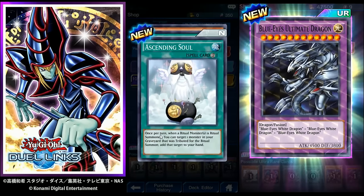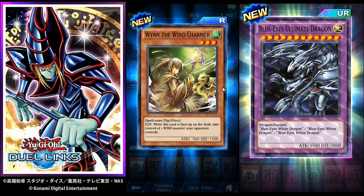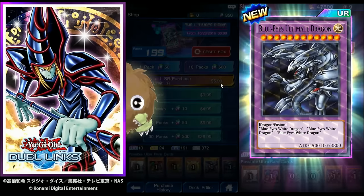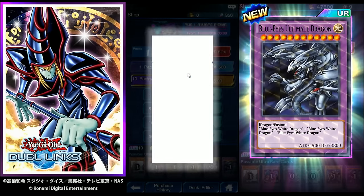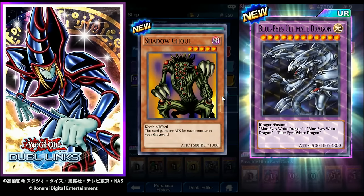Ascending Soul: once per turn, when a ritual monster is ritual summoned, you can target one monster in your graveyard that was tributed for that ritual and add it to your hand. Restructor Revolution. Storming Win: once per turn, tribute one Wind monster except this one to special summon one Wind monster from your hand; the special summoned monster is destroyed if Storming Win is removed from the field. Shadow Ghoul: this card gains 100 attack for each monster in your graveyard.